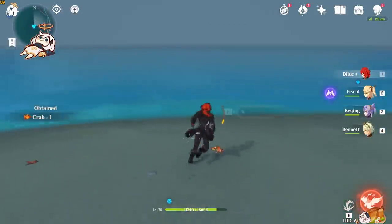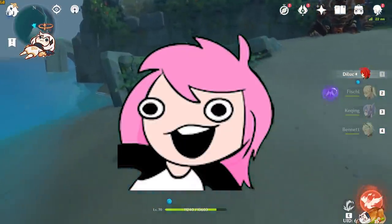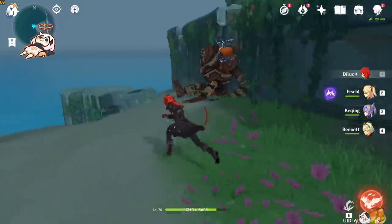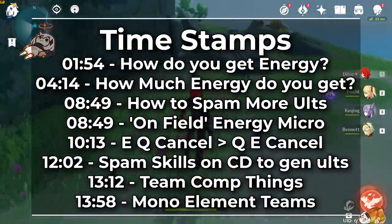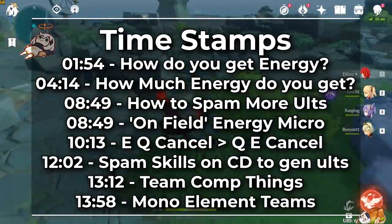This is the perfect example of cheap DPS, because this doesn't cost you any resources. You'll be getting damage returns on your team just by playing better. As always, timestamps are on screen as well as in the description, and YouTube will also segment this into timestamp chapters if you want to skip ahead to any particular parts.